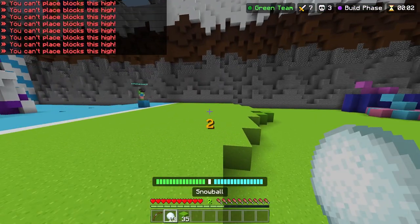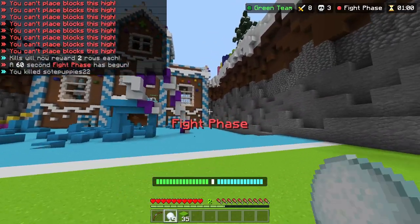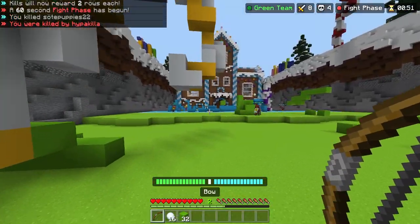One thing you can do while using your bow is build a bit of a wall around you so that while you're charging up your bow, people cannot kill you when you're vulnerable.